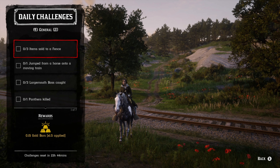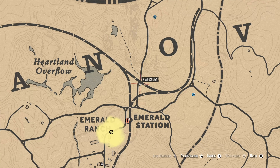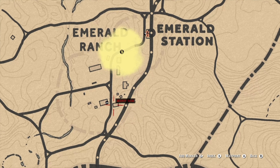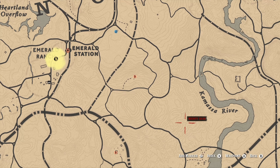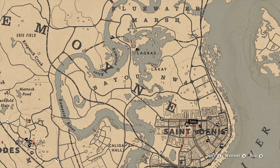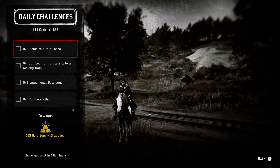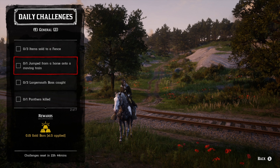Let's break these down in detail. Three items sold to a fence — there are a couple of different fence locations. One's actually going to be right here in Emerald Station. You can find one in Van Horn, one down in Santini, one over in Thieves Landing. There are a couple different ones you guys can go to. Just sell whatever items that you want to them, as long as they accept those items.